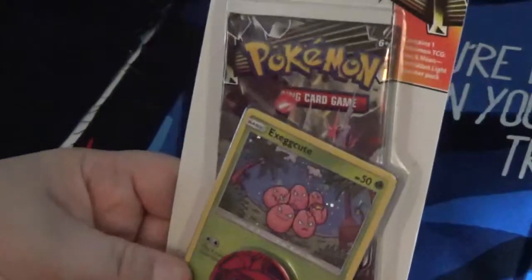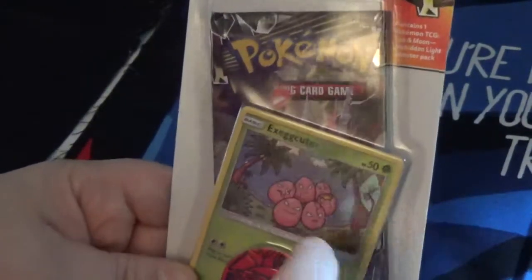This is a Pokemon trading card game set. It comes with one pack of trading cards — it looks like a booster pack — and it has one Pokemon card in the front and you get the coin. So let's see what's in here.